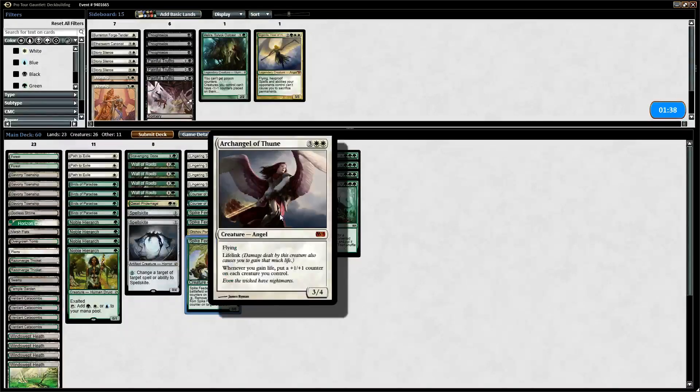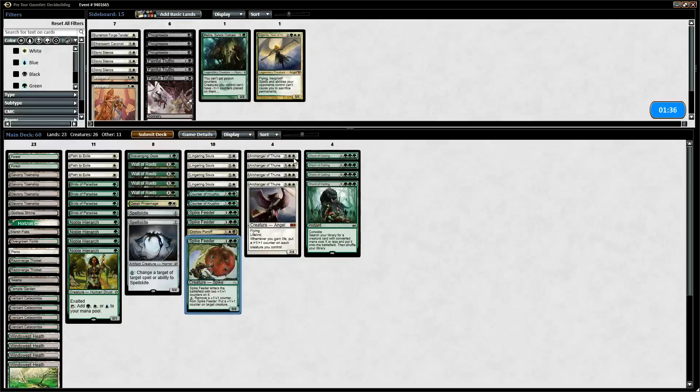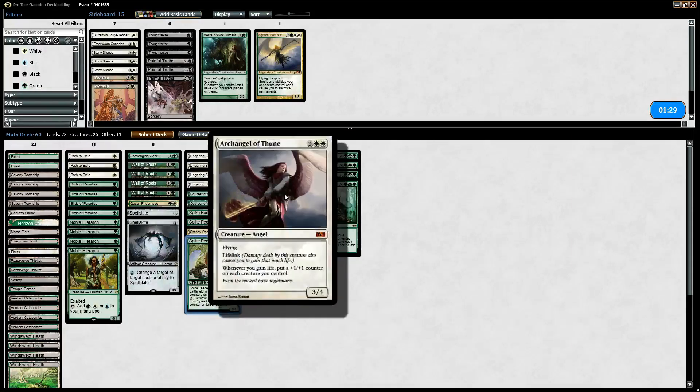Archangel of Thune is just a good card on its own. Cotton Bow works really well with Archangel of Thune, so that's why that's in here.